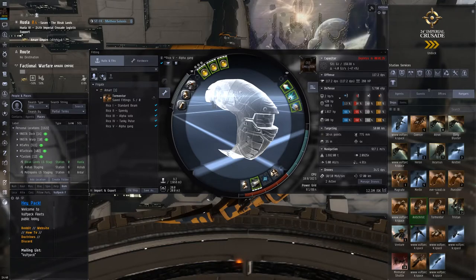Tech 1 beams are much better than pulses for alphas. Pulses rely a lot on the Scorch crystal — otherwise they are just blind.